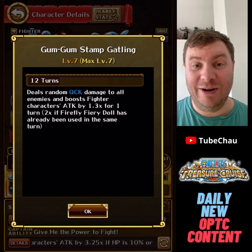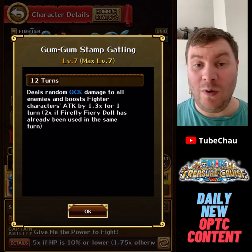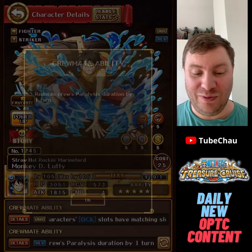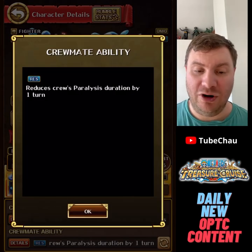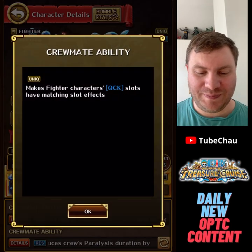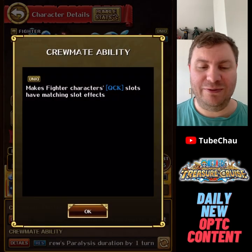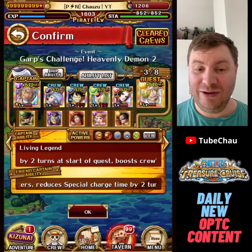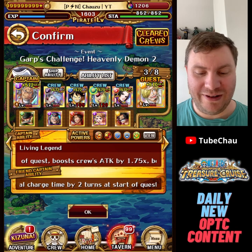I've also used this very old free-to-play Luffy, just a 1.3x attack booster for fighters, but that's not why I use him. I use Luffy mainly for his paralysis reduction — one turn, essential for Duffy 2. He also makes quick matching for fighters, which turned out to be really useful, and the special was pretty good as well for this particular content.